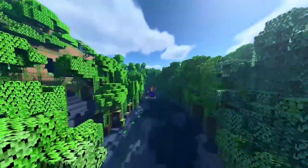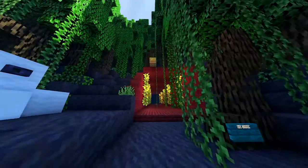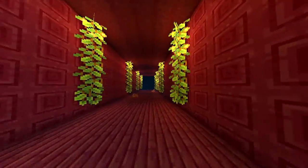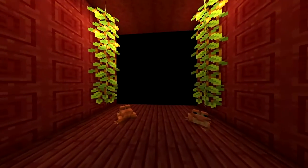This whole place is just so aesthetic. And then we have this hallway where the frogs like to be, and we have these vines with the glow berries on them, and then we come to here.